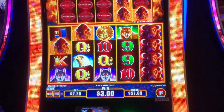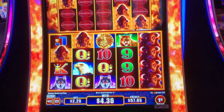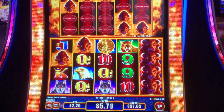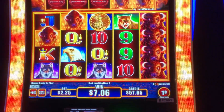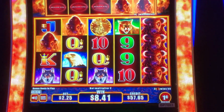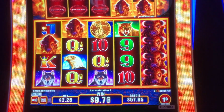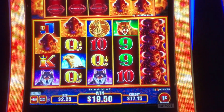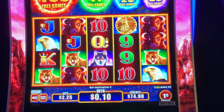Well, at least we saw something. We did get a five of a kind of the buffaloes on the second reel — $19.50. That is some terrible line-in, yeah, even for a $2 bet.